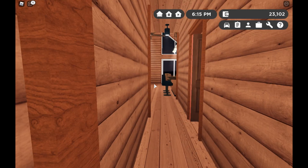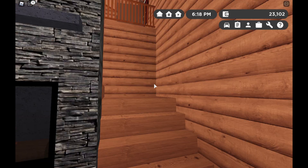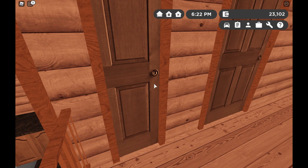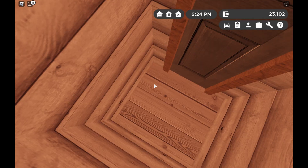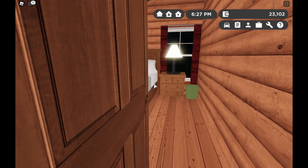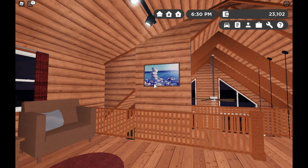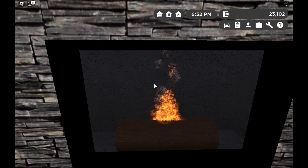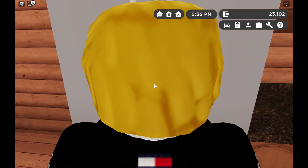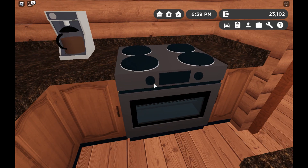This door goes to the bathroom. This bedroom is actually really nice and I love this area right here — it feels like a ski lodge. There's an upstairs area too! Here's the upstairs area — it's a cupboard or a closet. There's a bathroom, another bedroom, and then you've got the fireplace. I think you can interact with all of these.